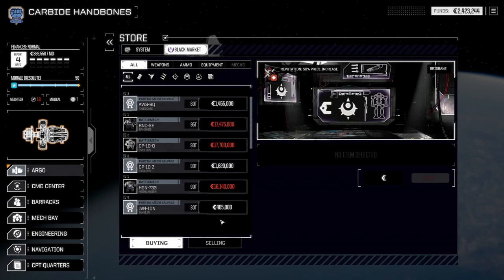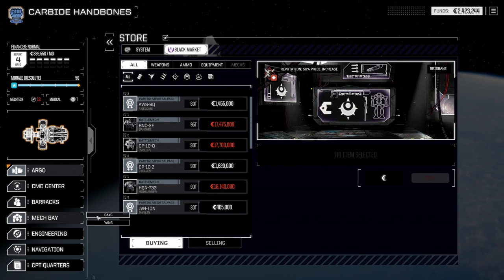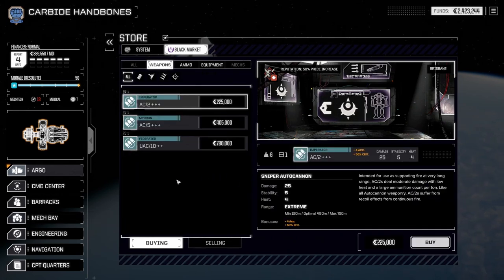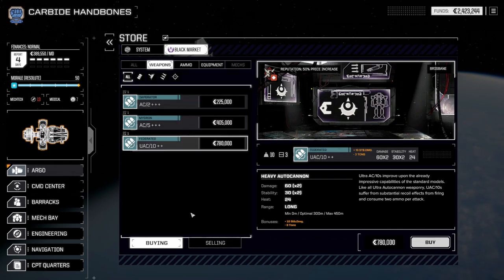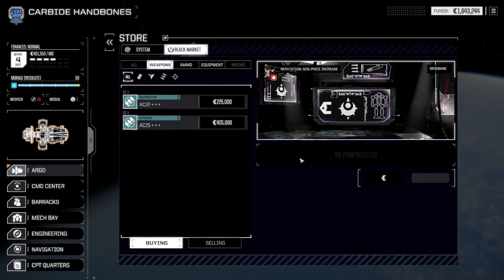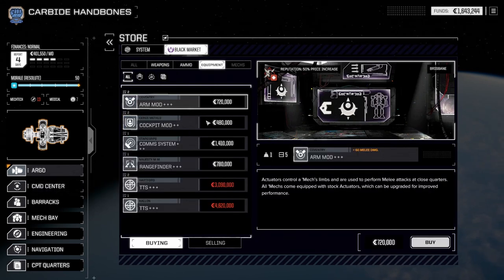On the off chance we find a Zeus part, we're going to make use of this. After this, I'm going to probably have to look at weapons because I haven't really done any looking at weapons. We've got some pretty good Auto Cannons here. We've got a UAC-10 — Ultra AC-10s improve upon the already impressive capabilities of the standard model. Let's pick that up. I think that would be a great addition for the Annihilator, seeing as it is Ballistics-based.